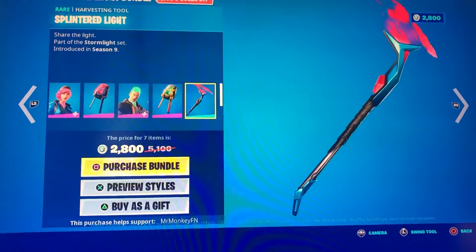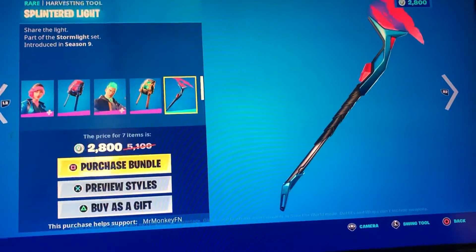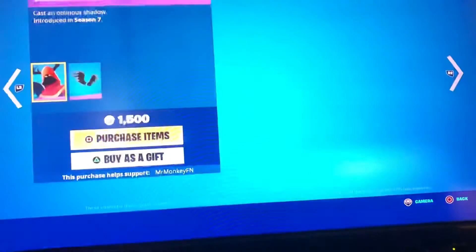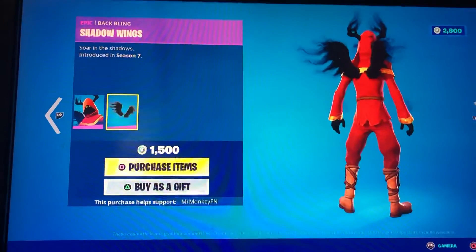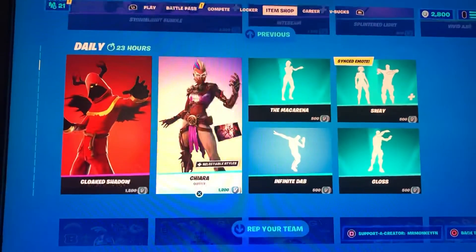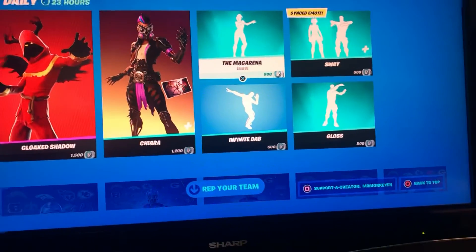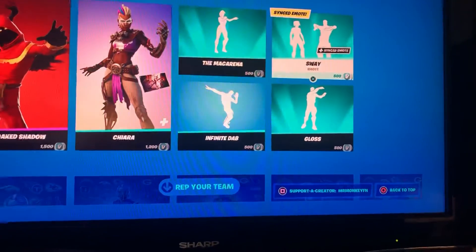We got Lumi Core Green and we got Splintered Light. We got Cloak Shadow here with his green — pretty sick skin. We got Chiara, we got the Macarena emote (copyrighted), we got Sway.